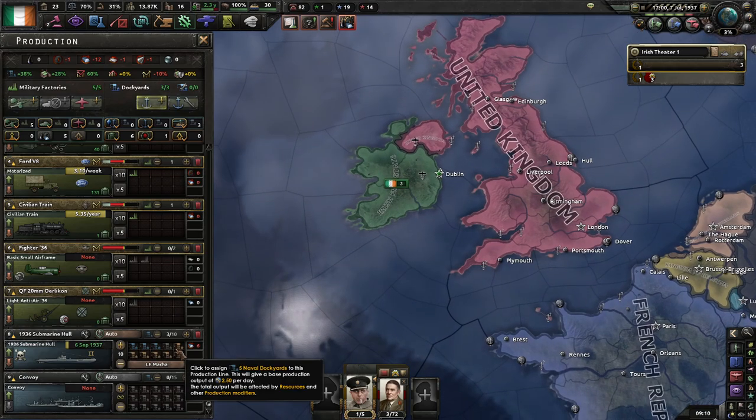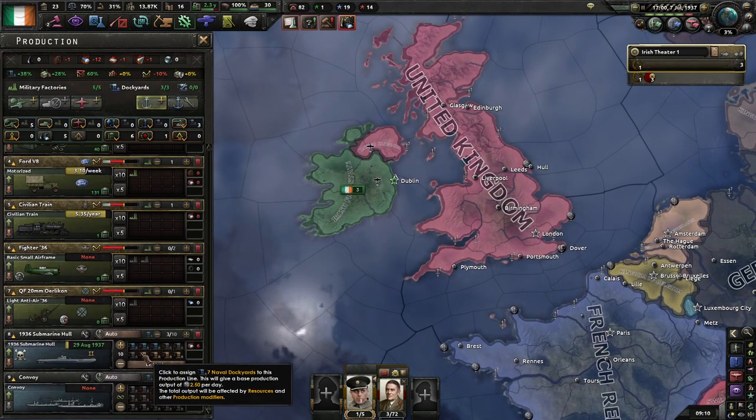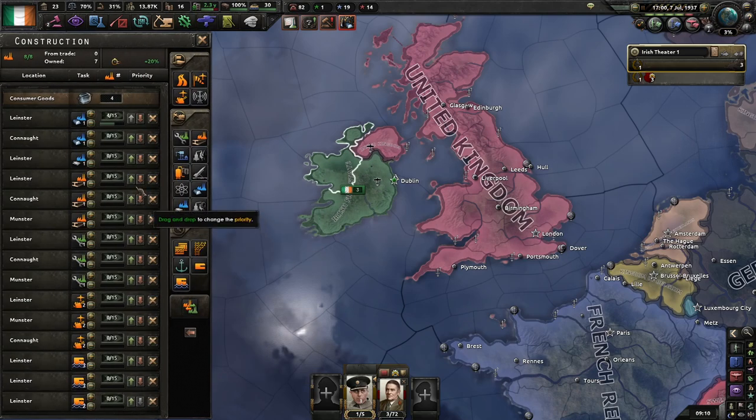At this point, you should start building a few submarines. I tend to build 10 just to start with. Our production is going to be crap, because we don't have a lot of dockyards and we don't have a lot of steel. So what you want to do is have some of these queued up, just to have them ready.